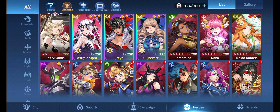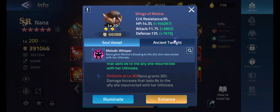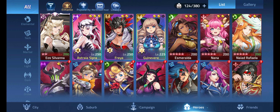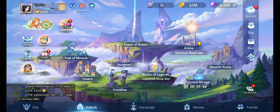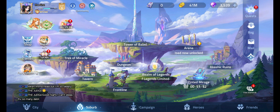I'll max out Freya first with her soul vessel, then probably go for Esmeralda because she becomes immune to energy reduction — that'll make her more solid. I'll do Naiad Rafaela's later once I awaken her, then Nana's for the 30% damage increase. But yeah, that's how you break Eo'Silvana — that was also a little bit of an account review.